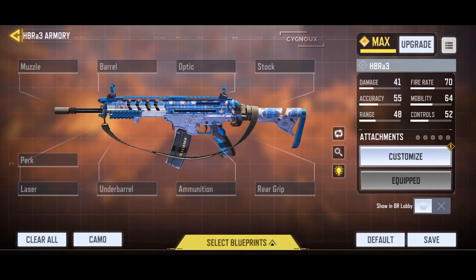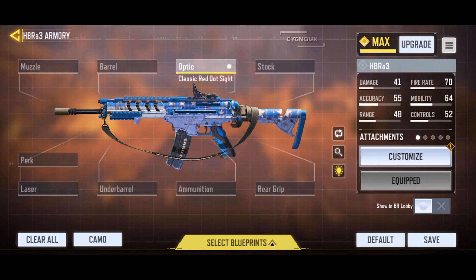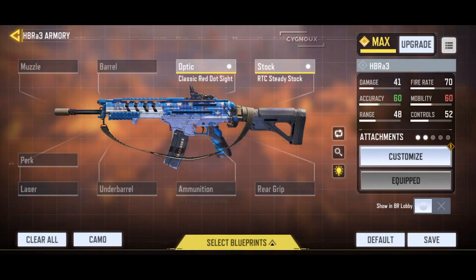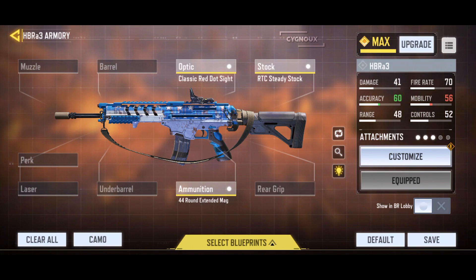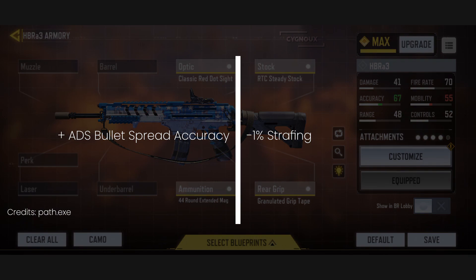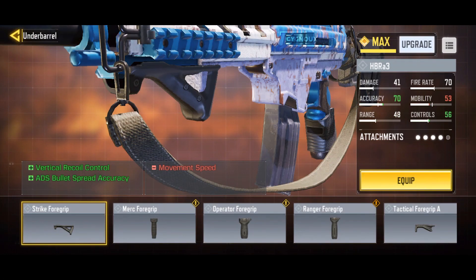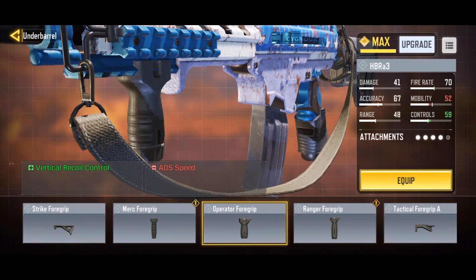Coming towards battle royale, you'll hardly take fights in the 10 meter 4-shot range, and if you do, you'll easily get overpowered by shotgun users. Thus most engagements will be mid to long range. So we start by putting the red dot as most people prefer an optical attachment, then apply the steady stock mainly for flinch stability — but it also helps control recoil. Then we attach the 44 round mag for more bullets, and finally the granulated grip tape for making shots more accurate. For the last attachment, you can use the ranger barrel, or a foregrip like the strike foregrip or operator foregrip if needed.